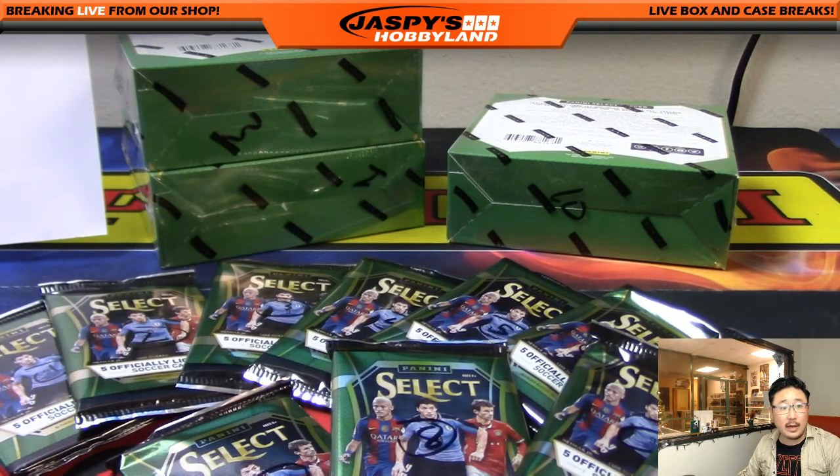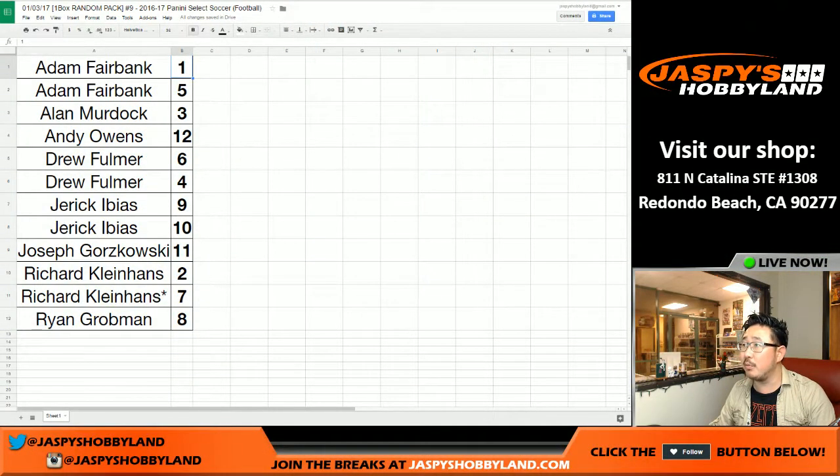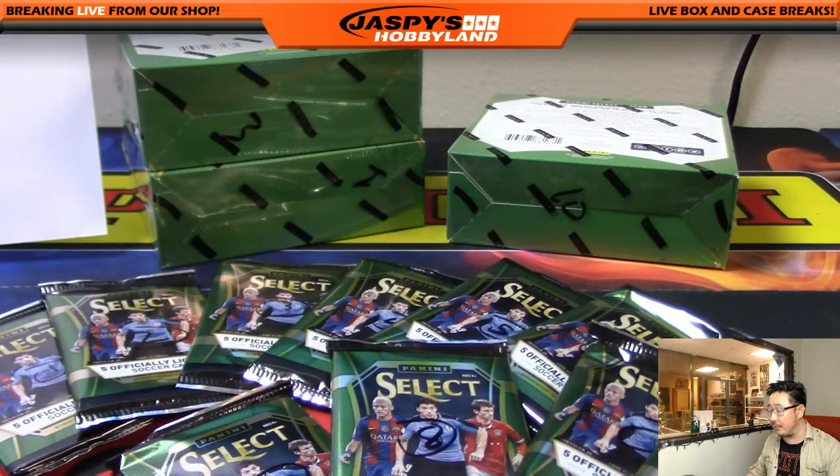Welcome back, everybody. There were no trades — there rarely are any trades in these sorts of breaks. We alphabetized them by first name. So we're going to start with Adam's pack 1 and 5 first, and then we'll go down the list accordingly.